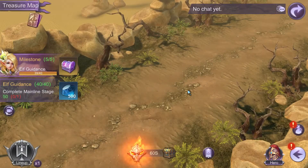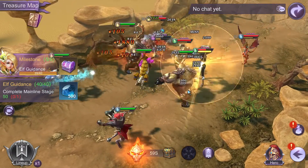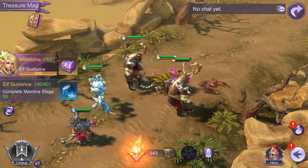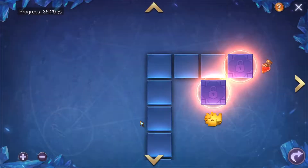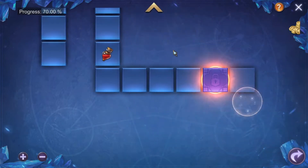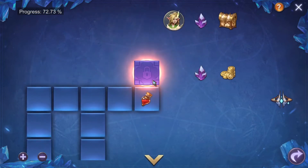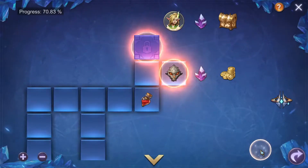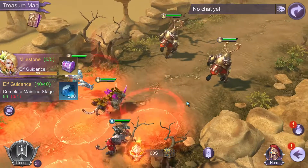Yeah, I think we can take those. My team is all level 16. This was like 32, something like that. Yeah, they got smashed. And what's this? I wonder if it's dead. Okay, there's a dead end. 34, yes, we can kill them. Easily.